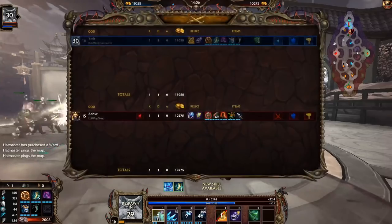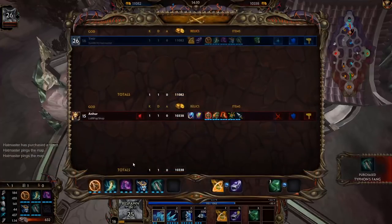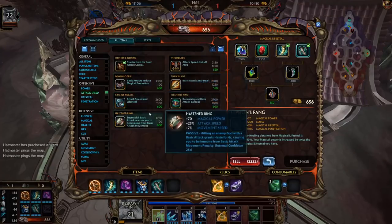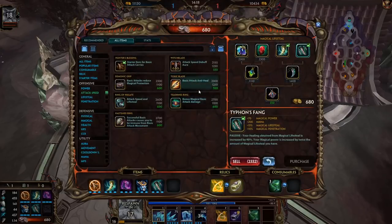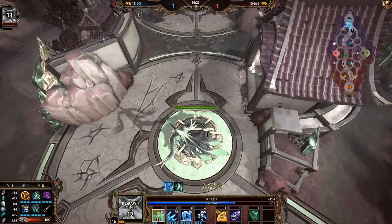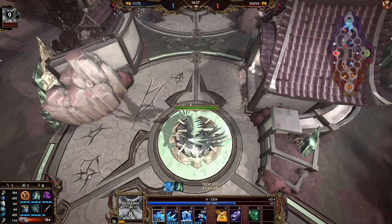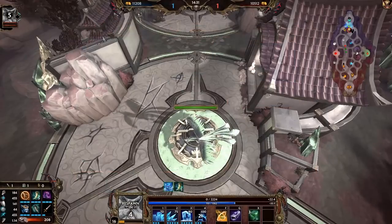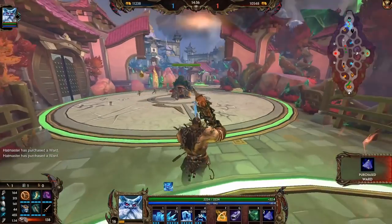I do way less damage than I thought, just because of those backdoor protections. I should have a Demonic Grip for attack speed — or I can still get Ring, or Toxic Blade. He does have Devos; Toxic Blade gives some good stats. Demonic was nerfed — it was a small nerf — and because it doesn't work well with percent pen items, I don't think I'm going to be building it as much as I used to.